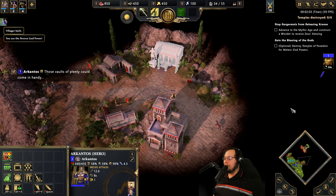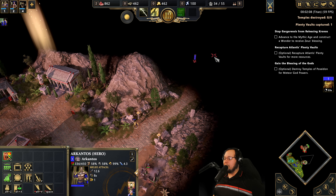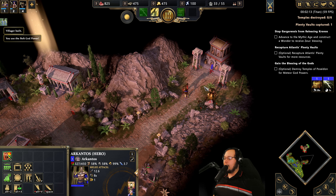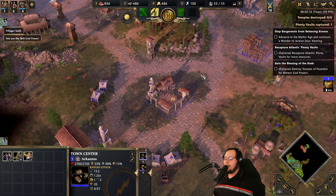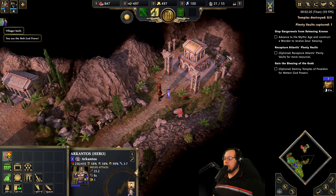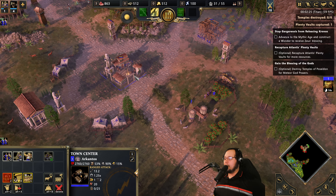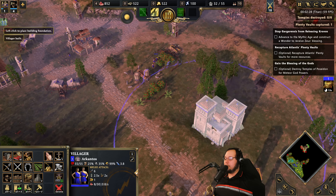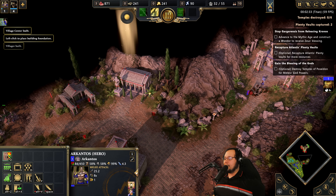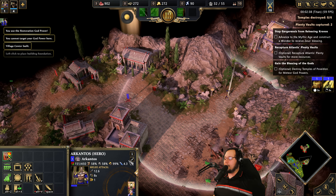First thing we're doing is grabbing these Hoplites and bringing them over to this Plenty Vault using the Bronze Power to give them damage reduction. While we use our Cantos, our hero, to run over to this Plenty Vault, we're going to bolt one of these, and then attack this Colossus and take it down. Meanwhile, we are building an expansion over there to get more worker production and have a nice little drop-off place for money. We want to have a couple units over here and we're going to start a fortress. We captured that, and then as we are running out, we are going to drop a restoration because I forgot to do it in the fight.